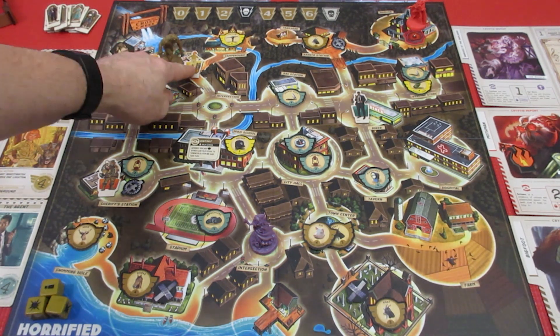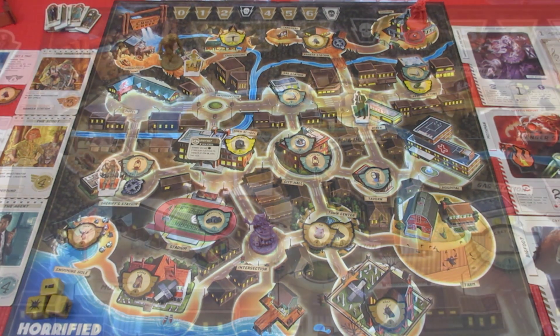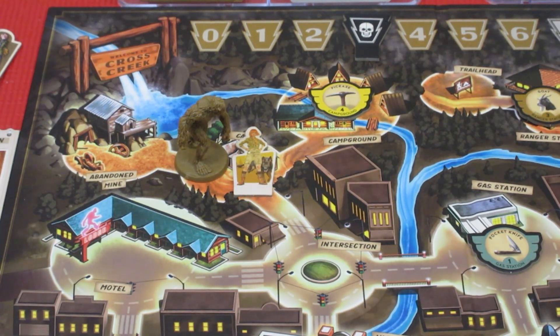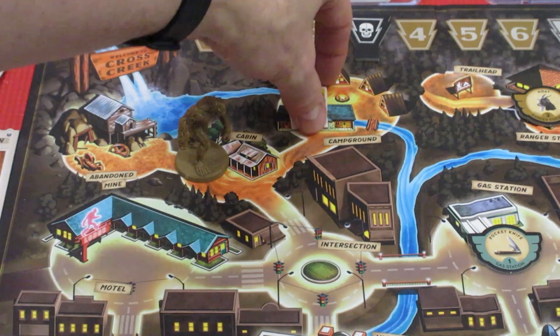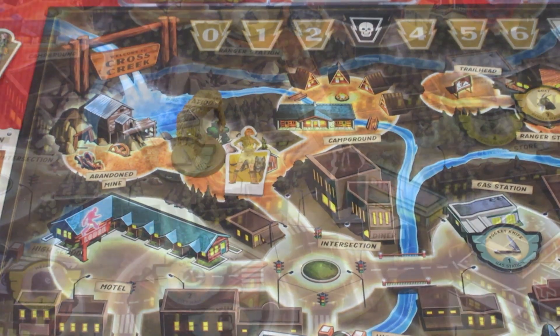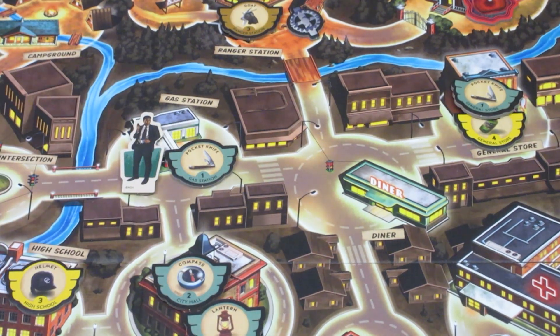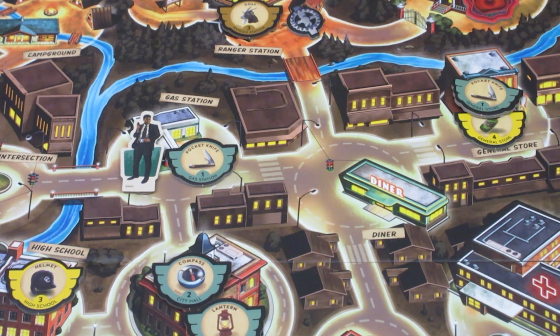We're changing camera angle now because we're over to the Scout. The Scout is sitting here with Bigfoot, and I want to keep having the Scout stay with Bigfoot. The Scout currently has a bear with her, and her special action moves any investigator or citizen one location. For her first action, she moves back to the campground. Her second action, she picks up the pickaxe. Her third action is to move back to where Bigfoot is hanging out. Her fourth and final action will be to move another investigator.